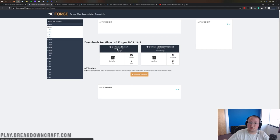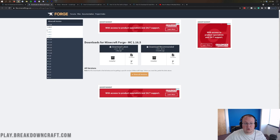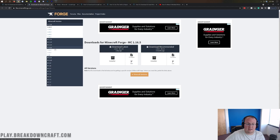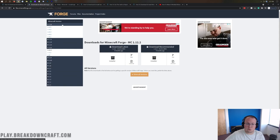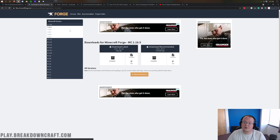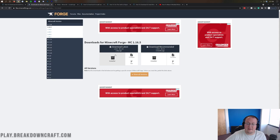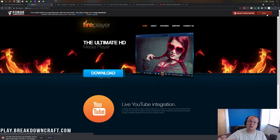Once you've got your version of Forge selected, go to Download Latest and click the Installer button. When you get to this page, don't click anything — just sit back and wait about 10 seconds. The red Skip button will appear in the top right, and that is the only thing you want to click on this page. Don't click any of the deceptive download buttons. Click the red Skip button in the top right, then you'll be able to move forward.